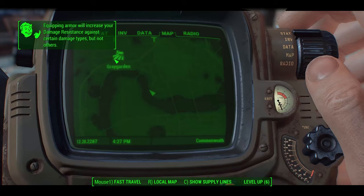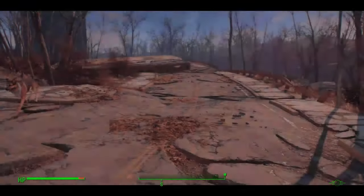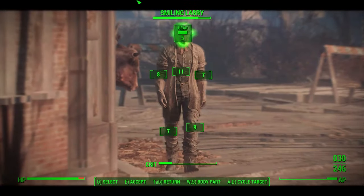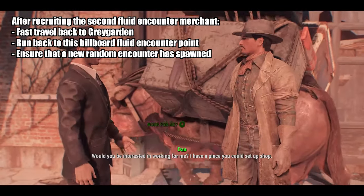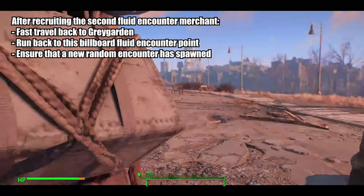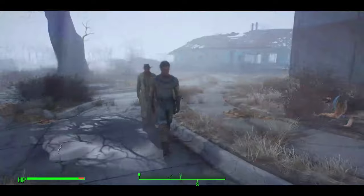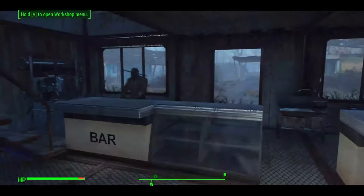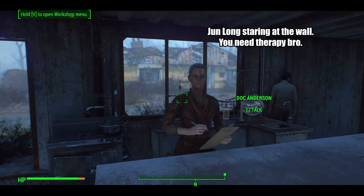After a bit I found the Scribe. Once he was recruited, a quick fast travel back to Grey Garden allowed me to reset the random encounter and it was time to aim for Smiling Larry. Pretty soon Smiling Larry appeared and I recruited him. One more fast travel to Grey Garden and a run back ensured that Smiling Larry had despawned, so I was ready to check my settlement. After sleeping, the Scribe and Smiling Larry were in Sanctuary. I assigned them to their appropriate stores and finally I had acquired the four random encounter merchants without using the console.